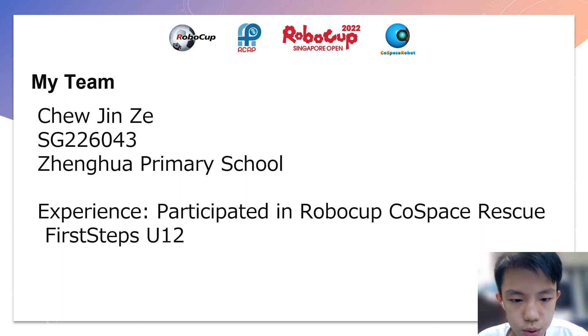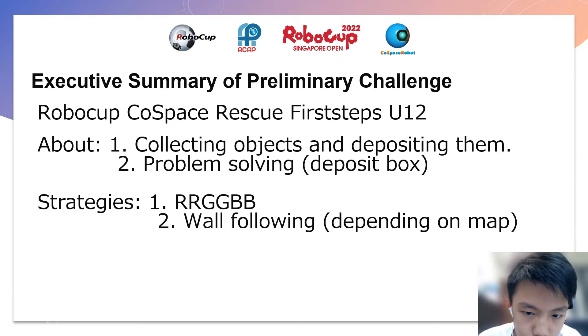Hi, my name is Xiu Jingzeh and my team ID is SG226043. I am a student from Zhenghua Primary School. I have participated in the RoboCard Code Space Rescue First Steps U12 last year. The preliminary challenge leads us to collect objects and deposit them, trying our best to get as many points as possible. We also need some problem-solving skills.